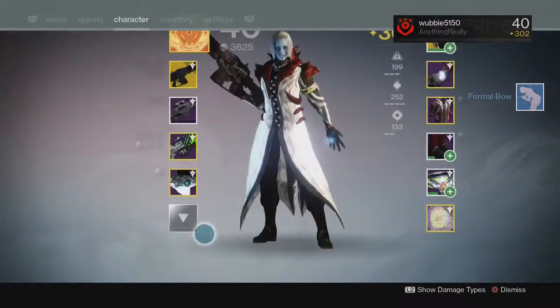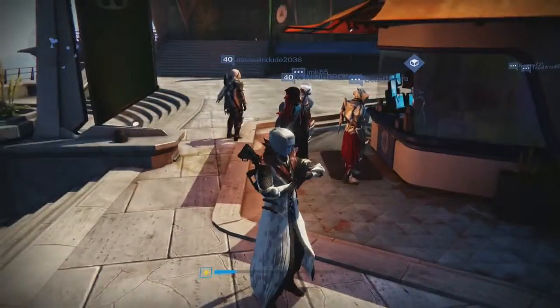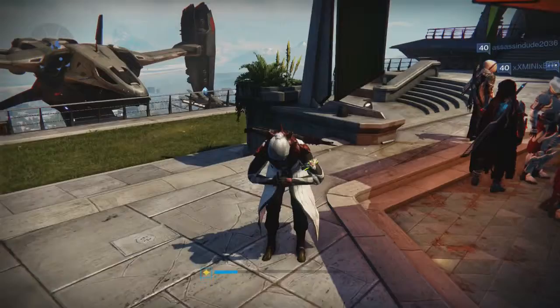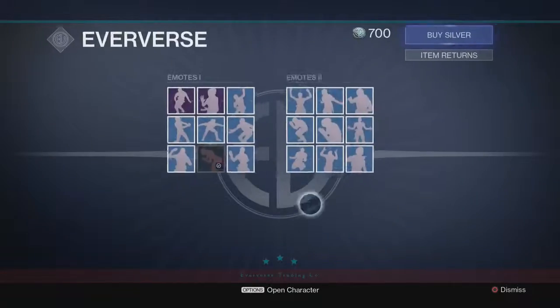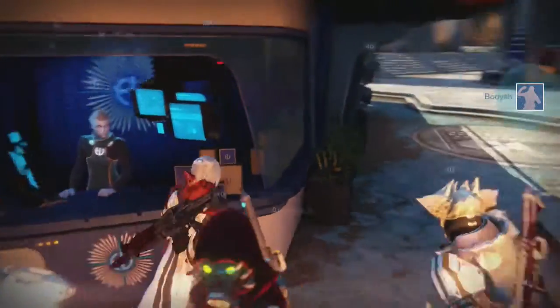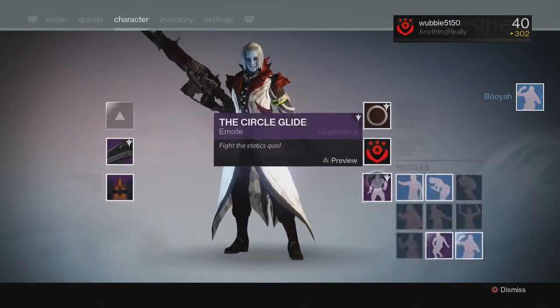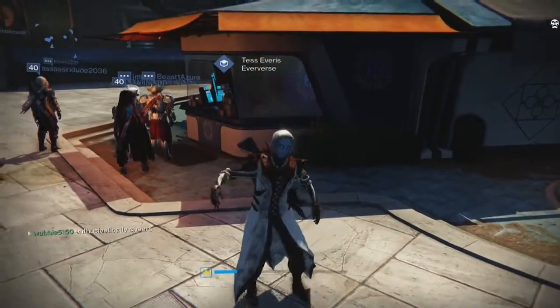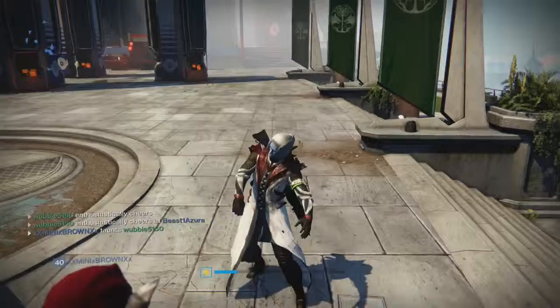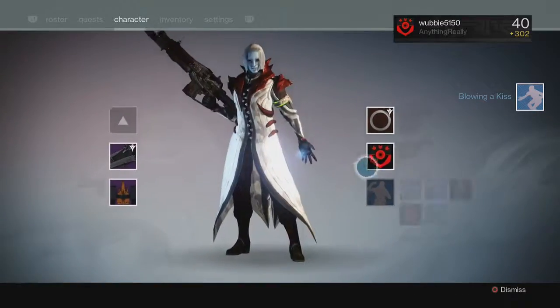Here we go — Formal Bow. Let's check this one out. Oh, that's pretty cool too, I like that one. Now let's go use Booyah and check it out. We'll save the purple one for last of course. There you go, just a little fist pump.